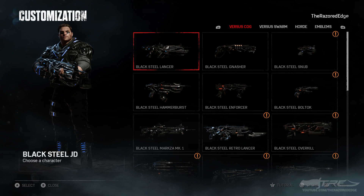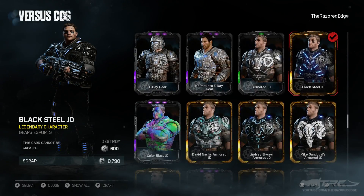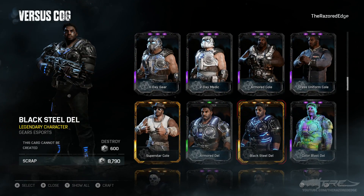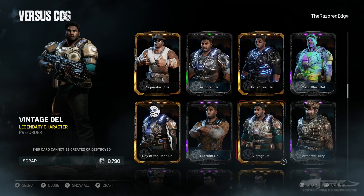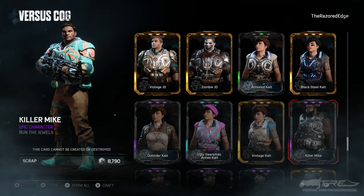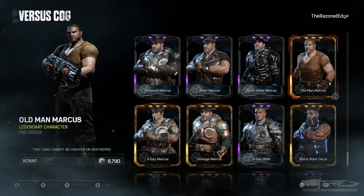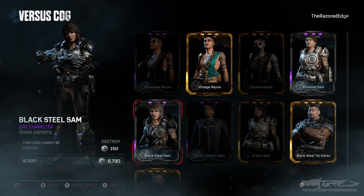You may be wondering why am I bothering opening esports supporter pack ones if it looks like I have everything? I have everything except for black steel Reyna. There are a lot of black steel skins now since esports supporter one, but the original ones were the original characters from the base game. We have black steel Dell, black steel JD, black steel Kate, and black steel Oscar. The only one out of this set of five I was ever missing was black steel Reyna.